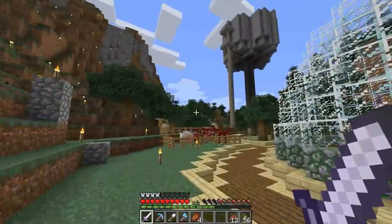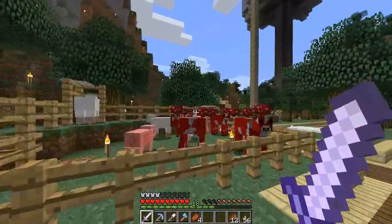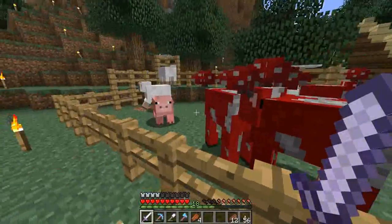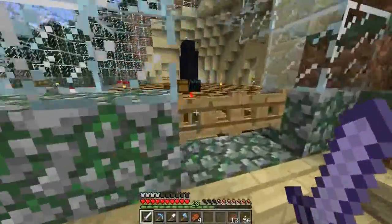So that wee ice box up there to get ice out of. As you can see from these guys, I've got a mushroom island — I found mine.